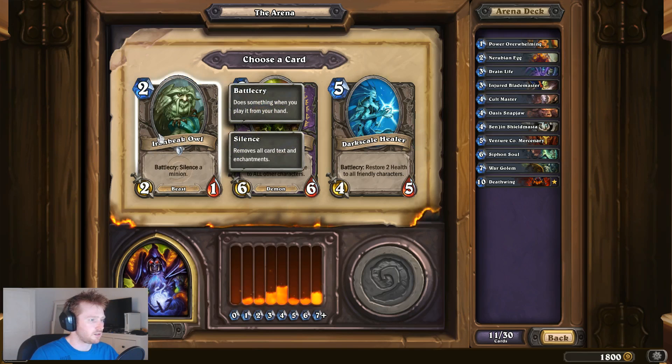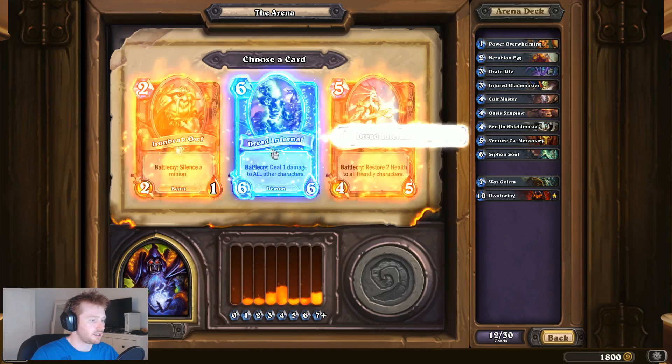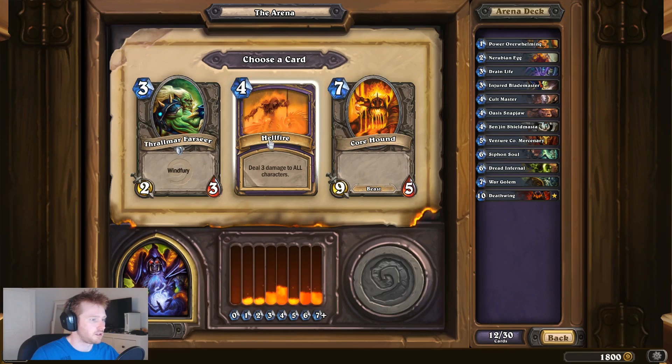Six, six - Rhyme Beak out. I think I'll take the Dread Infernal, but I need to start getting some lower-end minions. I'll take the Hellfire.